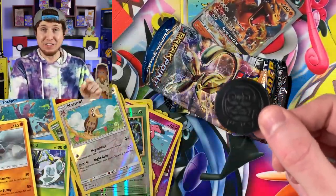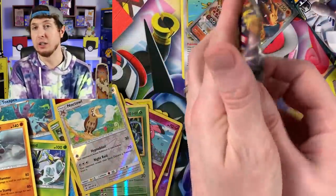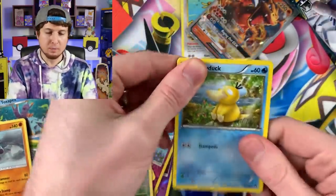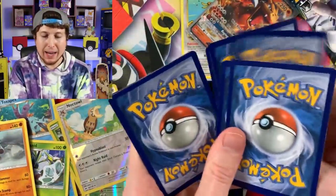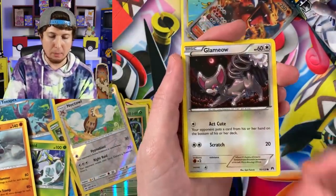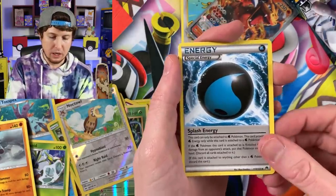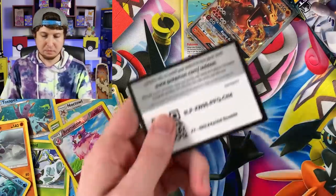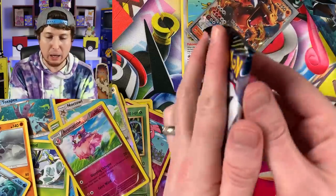This right here was worth it - if you are a long time fan of the channel, you know how much I love error and misprint stuff when it comes to Pokemon cards or Pokemon items. This is right up my alley. Psyduck - the best Pokemon ever. Phantump, Glameow, Gible, Chikorita, Sudowoodo, Splash Energy, Electivire, Aromatisse, and a Golduck for the rare. Let me know in the comment section - have you ever seen something like that before?